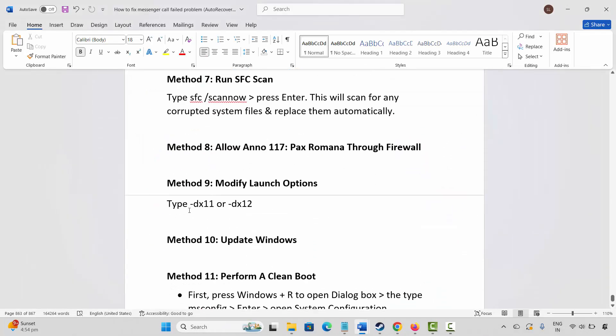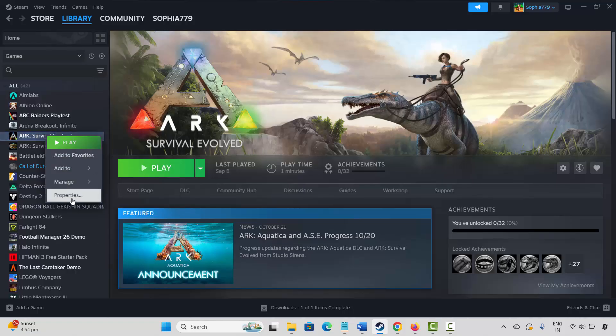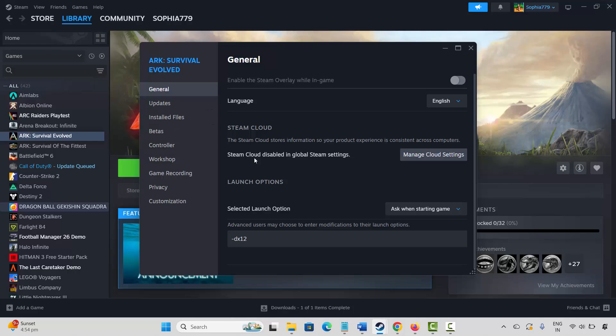If not, the next method is to modify launch options. Go to Steam under the Library section, select your game, right click on it, and click on Properties. Under General, type -DX11 and check if it's working. If not, come back and type -DX12 and try to launch the game. If that also doesn't resolve, come back and type -D3D11, then launch the game and check if this helps fix the issue.